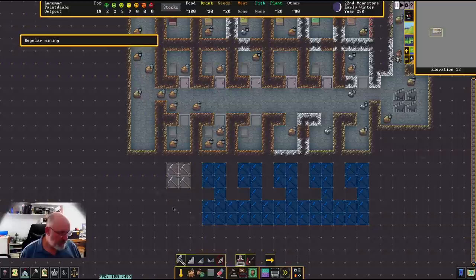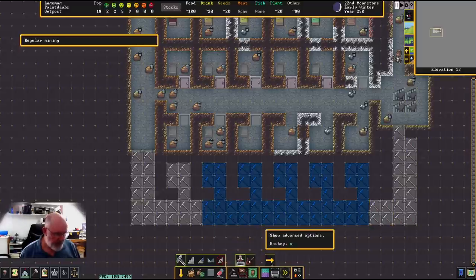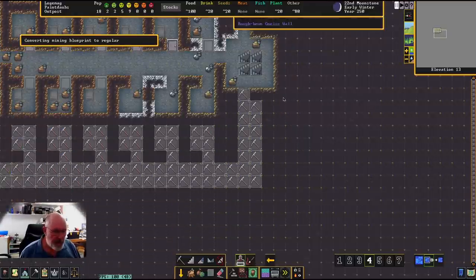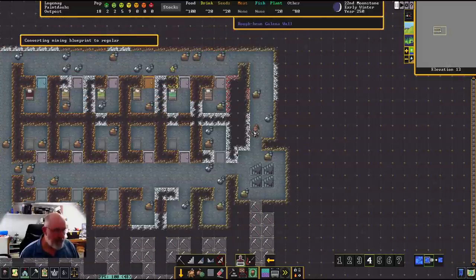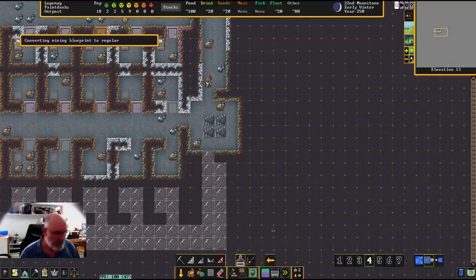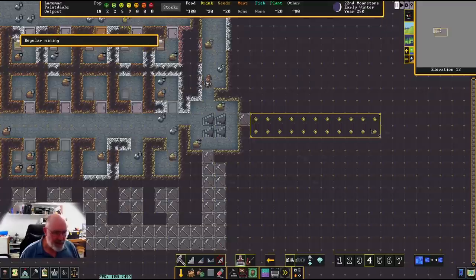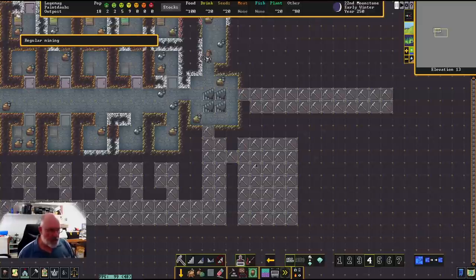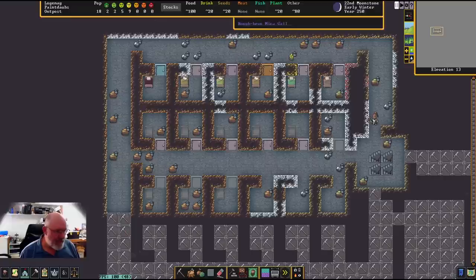Let's go and dig that one out and get another corridor running down this way. One thing I wouldn't mind doing is setting up a corridor for nobles - I'm going to put them off on another side. I'll put a dormitory down here and then noble quarters up and above on this side as well. It's nice having the silver - that's going to make the Galena wall. Once we polish that up it's going to look really quite good, not good for us, but good for the dwarves.